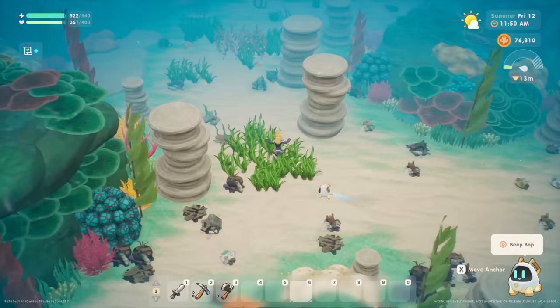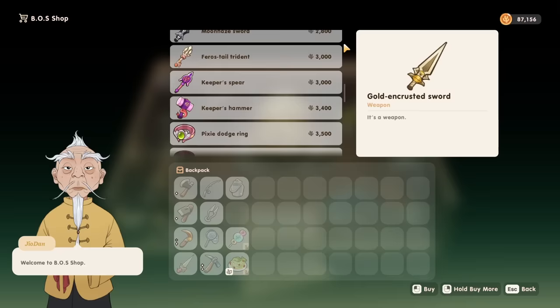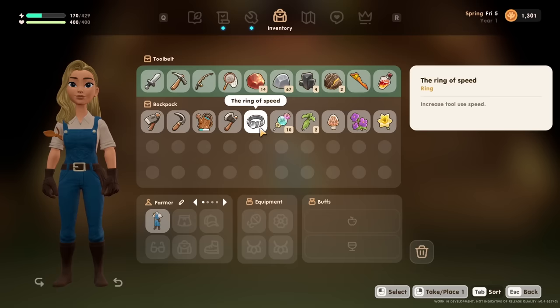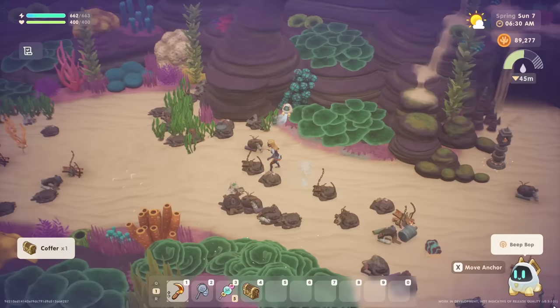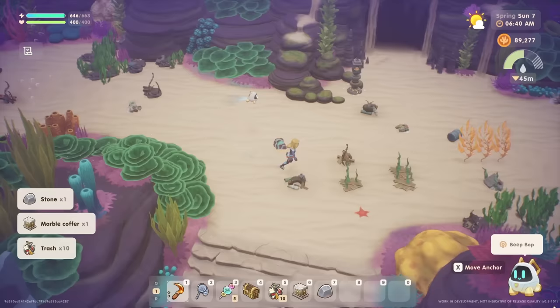Now finally, before you go, I have probably one of the most useful tips for proceeding into the deeper depths — this is one of those things that you might wish you had known sooner. Once you unlock the merfolk kingdom, you will also unlock the ability to purchase the black marlin ring at the BOS shop. When equipped, this will increase your movement speed while diving. So if you wear this alongside the ring of speed to boost your tool movement, and taking into account your tool upgrades, you will be so much more efficient at cleaning up the ocean and completing activations at the 40 and 50 meter depths. This is something you don't really want to wait on.